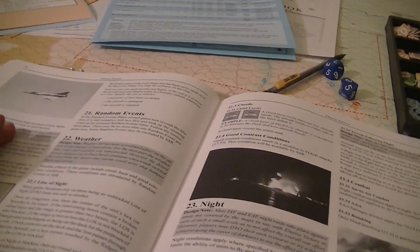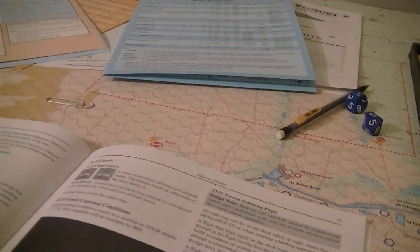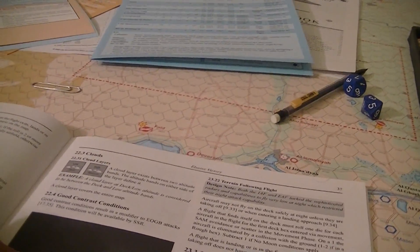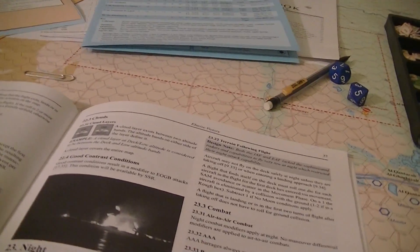Haze may be in place, in which case there's haze from the deck up to an indicated band. If you're flying in these bands, you're in haze, which affects engagement and EOGB. Cloud layers expand over certain altitude bands and cover the entire map. Good contrast (a weather condition) gives a benefit to EOGB.